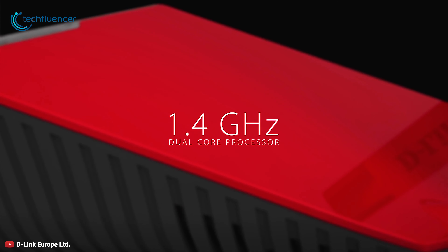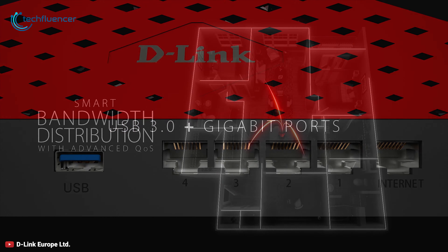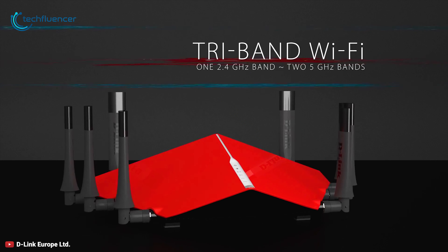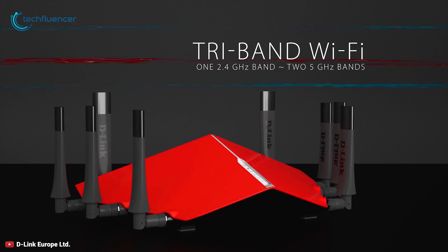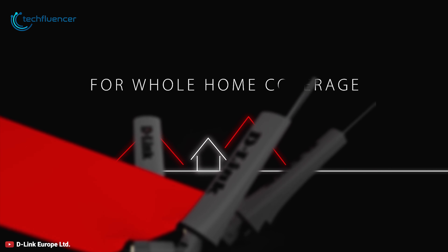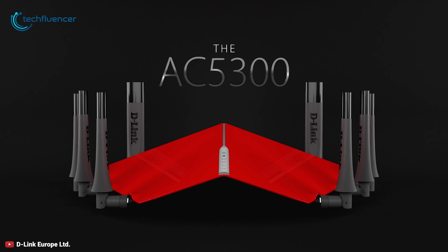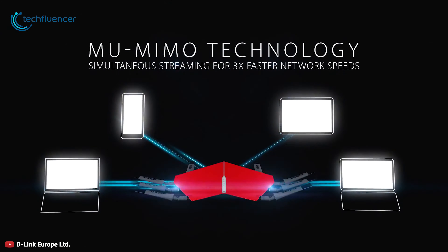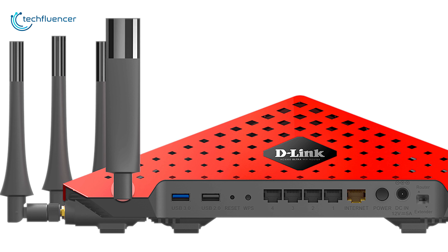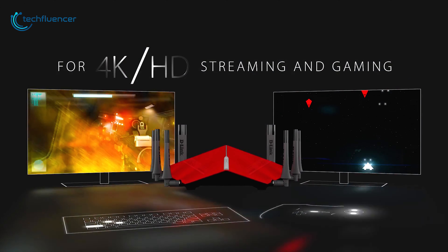The D-Link DIR-895L Ultra Wi-Fi router is a class-leading MU-MIMO router with a unique aesthetic and a user-friendly management interface. It is equipped with a 1.4GHz dual-core processor for faster processing power and network speed. The router offers a Smart Connect feature that automatically connects each device to the fastest Wi-Fi band, and simultaneous tri-band delivers faster Wi-Fi speeds of up to 5300Mbps. Featuring 8 high-performance antennas, the D-Link DIR-895L delivers maximum range around your home, and with advanced AC Smart Beam, you can get individual beams of bandwidth where you need it the most.